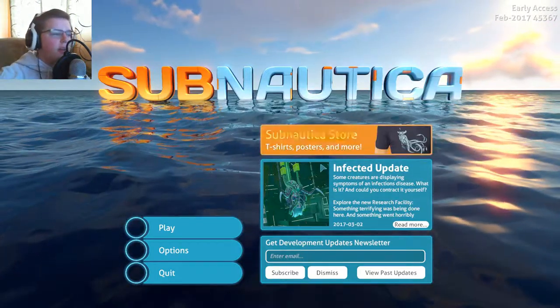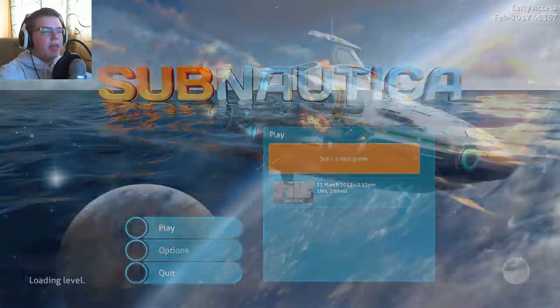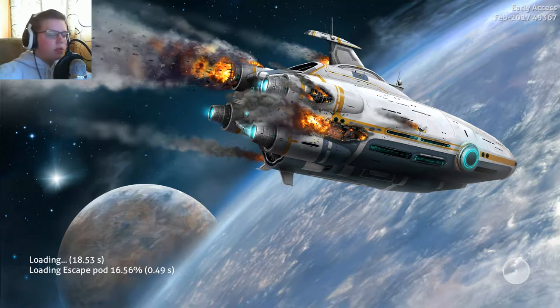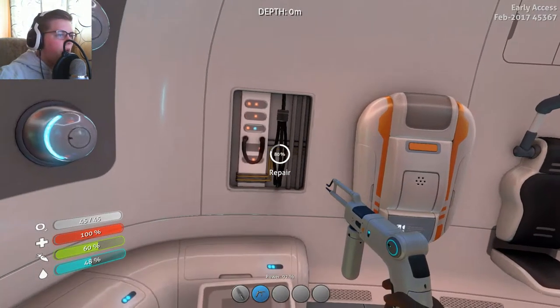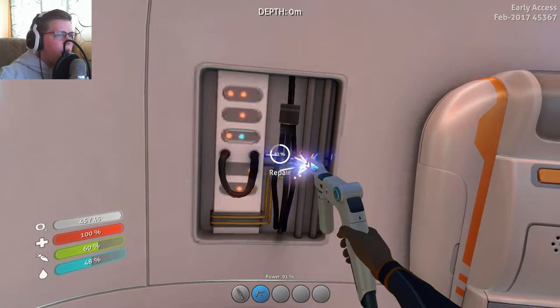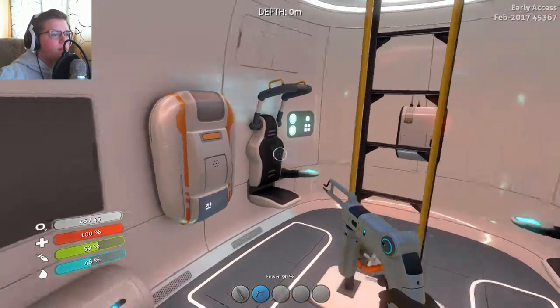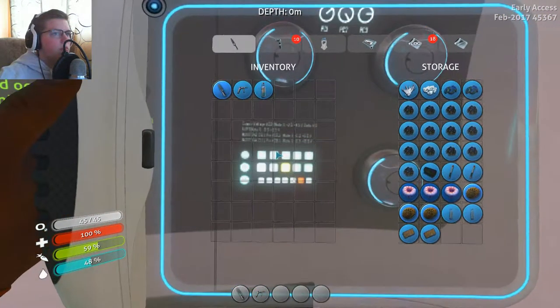Hey everybody, welcome to Subnautica episode two, let's jump right back into the game. Last episode our main goal was getting the repair tool to get some inventory going, because there's a bug in the game with some inventory items. We found out how to get water, found some main materials, and how to get food. Today we'll just continue our adventure finding things.